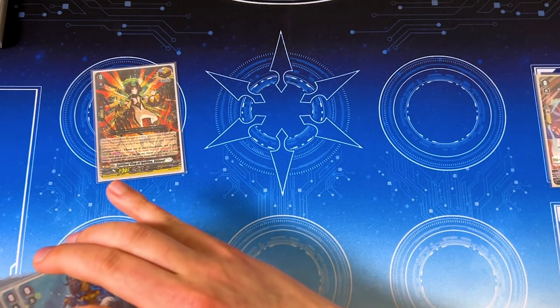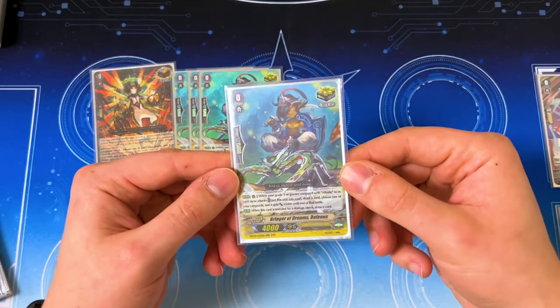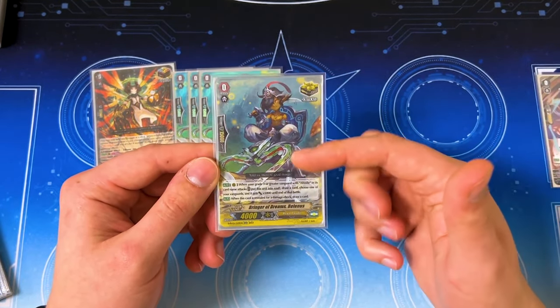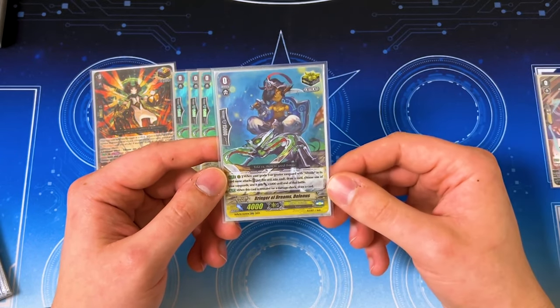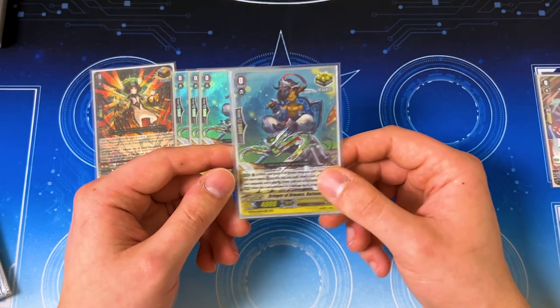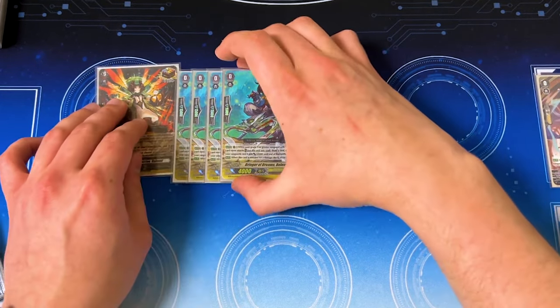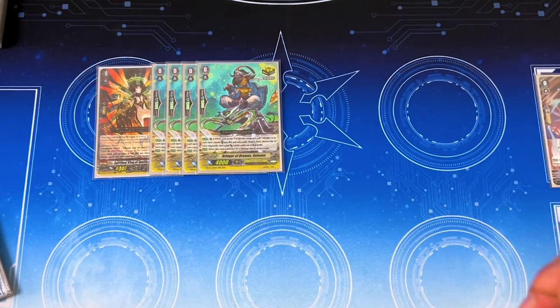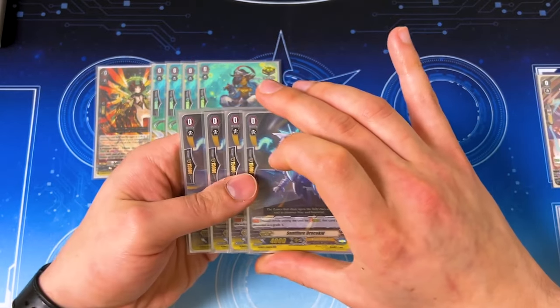I'm running the Alt Mile crits, which is Bringer of Dreams Bellinus. Bellinus has the errata where it now has 15 shield and 10 power for the trigger. When it's damage checked, you draw a card. If you're on an Alt Mile Vanguard, you can move this to soul to draw a card when your Vanguard attacks. We have non-Jewel Knight triggers, which is why we're running Sword Me at only two.